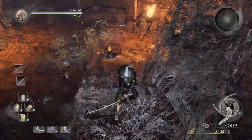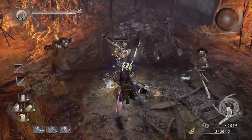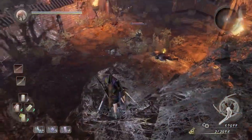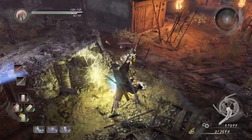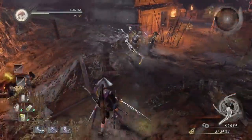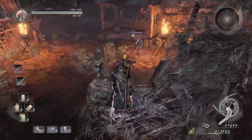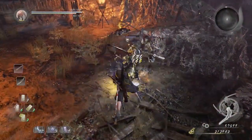We're going to run through these two revenants. The best way to avoid being ganged up on is to lure them, have them jump, and then take out one as quickly as you can, then repeat the process. Once you've taken one out, dealing with the other revenant won't be a problem.